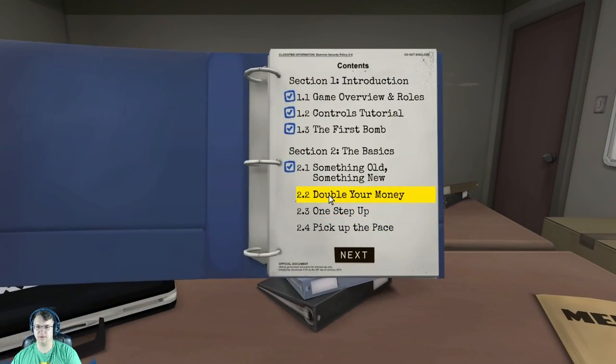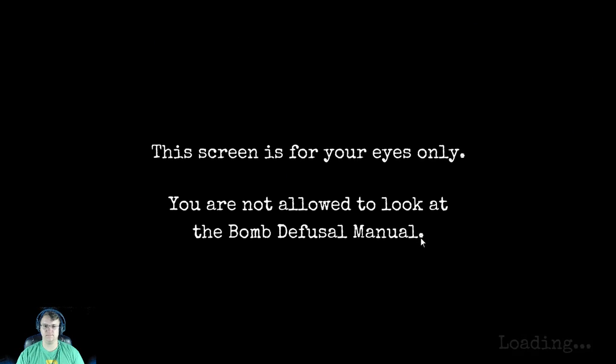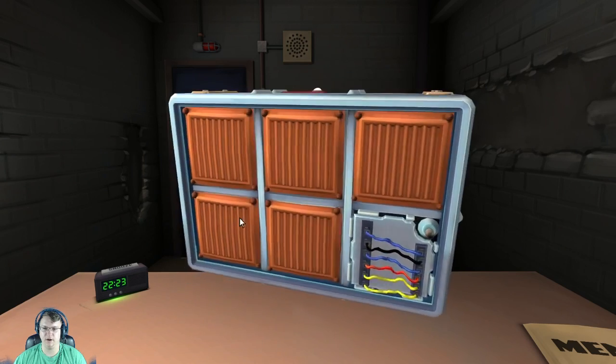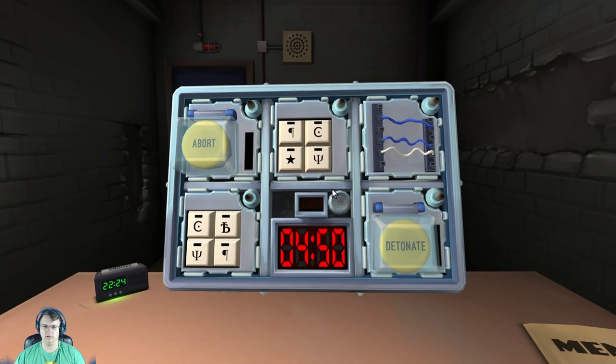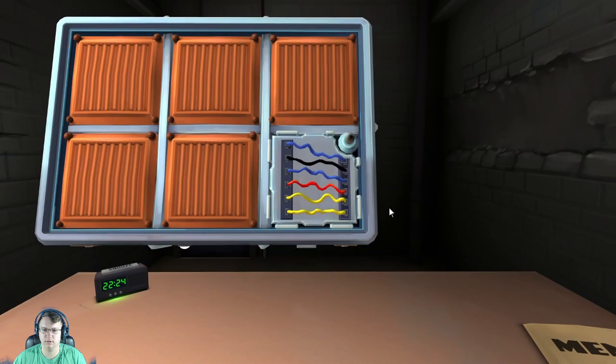Alright, one more and then we'll switch. You ready? Yep. How many modules? It's five minutes and we have five or six modules. We have two keypads, wires, two wires, two buttons. We'll do wires first. First one — how many wires? Three. If there's no red wires? Correct. Cut the second wire. Second set of wires — how many? Six.